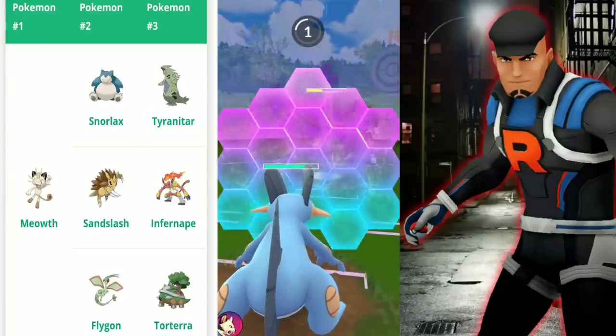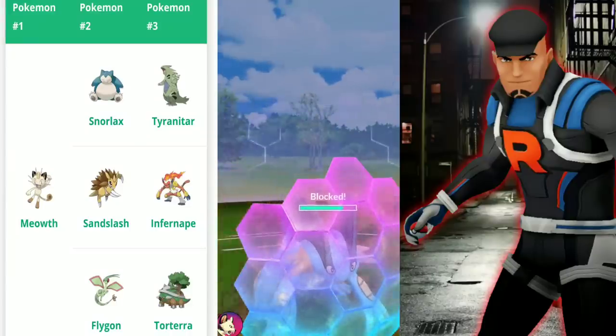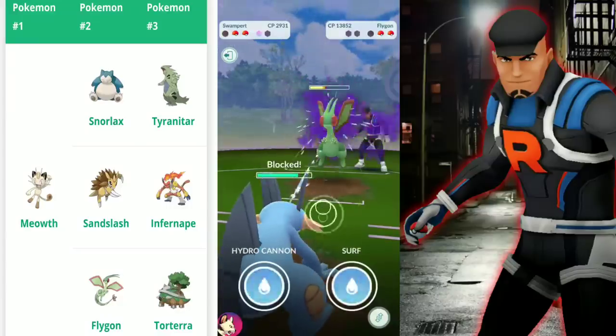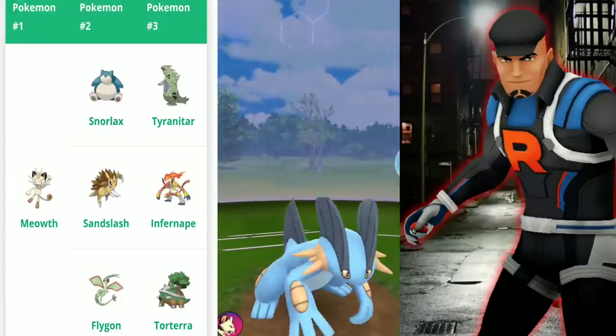Swampert with Water Gun, Hydro Cannon, and Surf is going to be neutral to Flygon because it's part Dragon and part Ground, so it's still going to do an okay amount of damage.